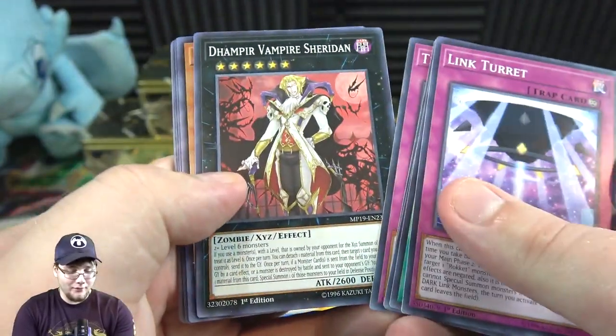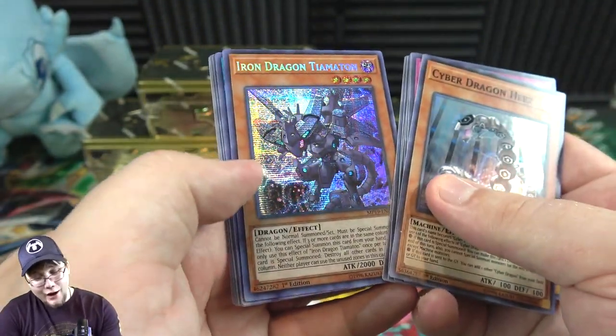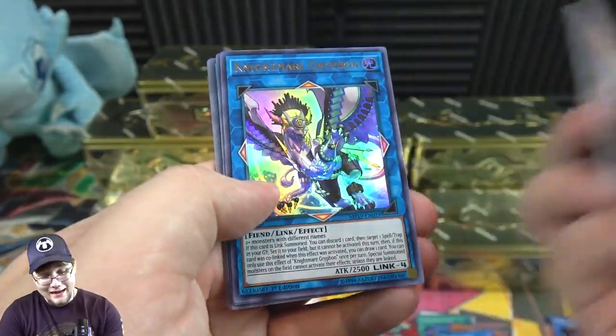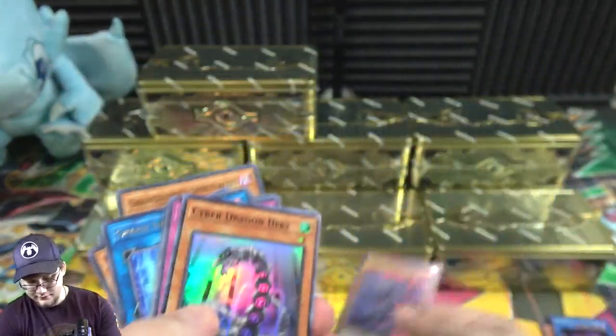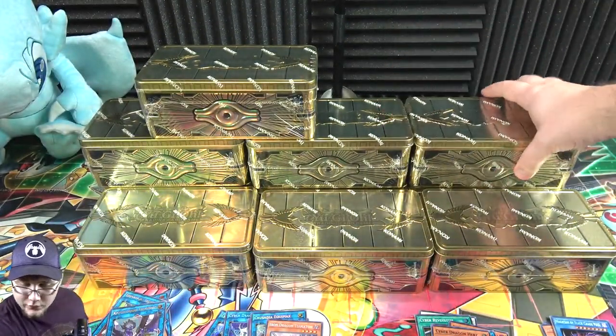Vampire looks funny as a common. Then Cyber Dragon Sieger, Iron Dragon Tiamaton — oh that looks cool — and Nightmare Griffin. I think all the Nightmare monsters are ultra rares by the way. Looks pretty cool — and we're already on to the next one.